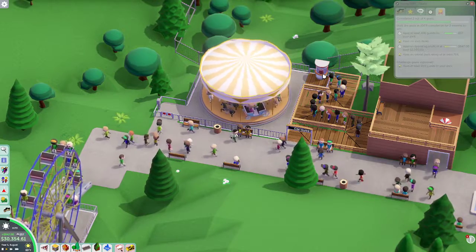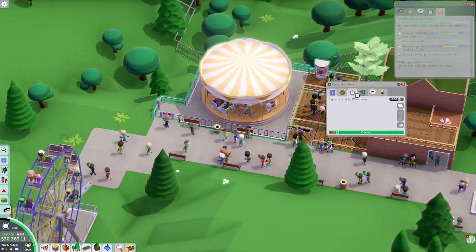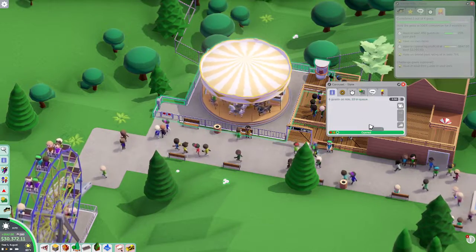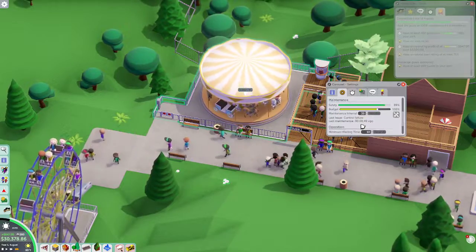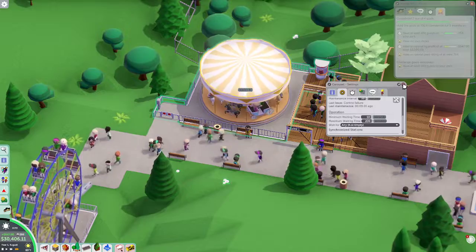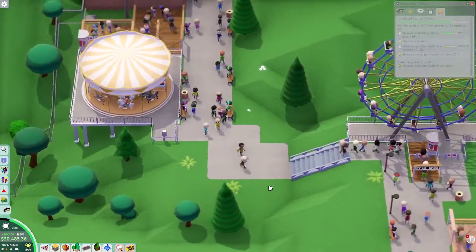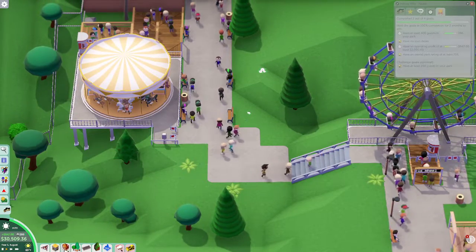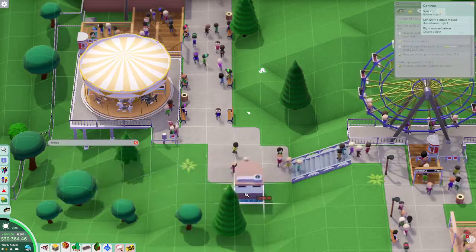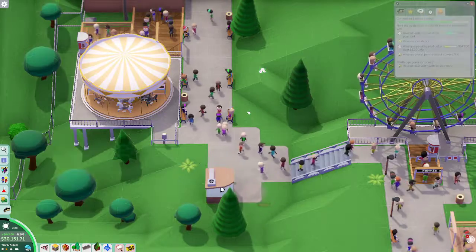Should we have this wait for a full load? Six people on ride with 19 in queue. This poor bloke really needs to potty — let's get a toilet in here, I don't think we did that last time. Where are my toilets hiding? Right here — we'll go ahead and just connect up a pathway to it.